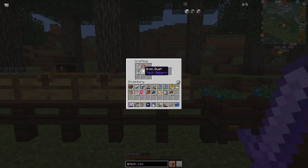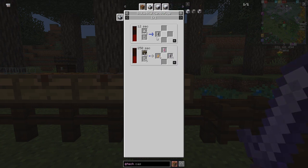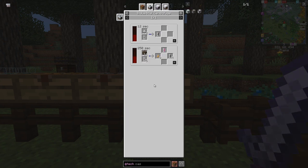I've got two sets of things here. The recipe for carbon cells uses the industrial electrolyzer - one piece of coal dust with two empty cells gives you two carbon cells. Charcoal dust will also work, which is good because that's sustainable. When you've got so much charcoal in this world it's no big deal. You can actually make carbon cells and methane cells from sap as well.